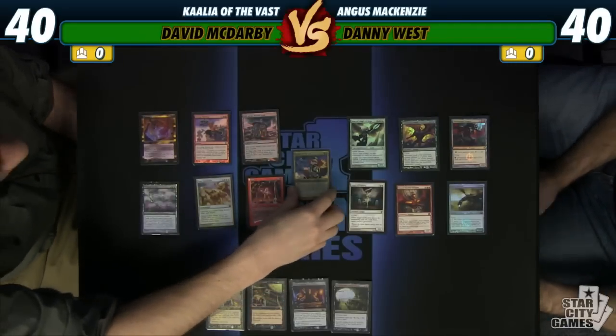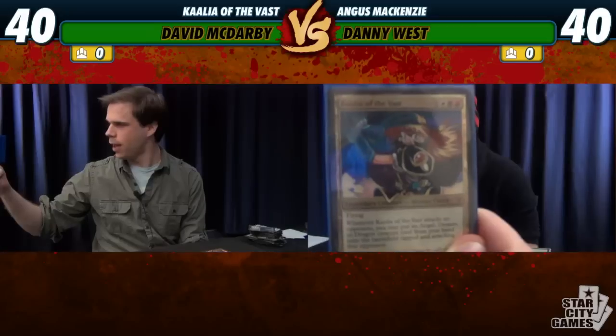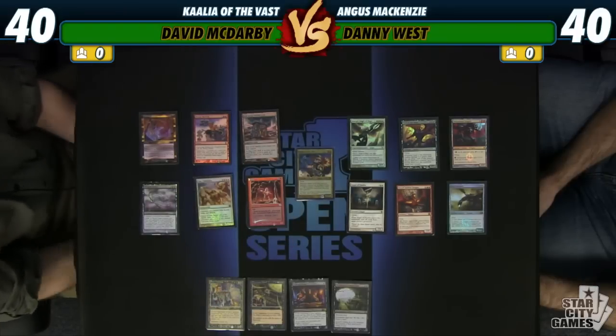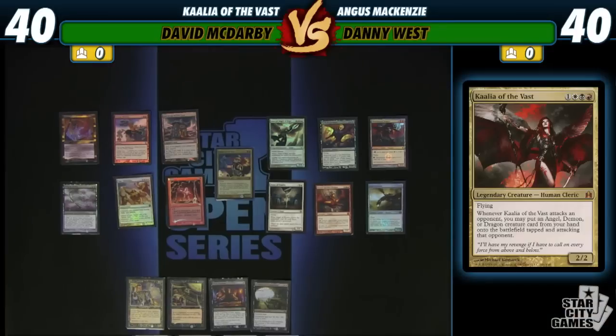Here's some of the sweet cards. The Kalia is altered by Eric Klug to be Lena Inverse of Slayer's fame — beautiful. Any Japanese cartoon enthusiasts out there like myself will appreciate that. Kalia is a bit of an aggro general, aggro combo kind of. In Commander, she cheats out angels, demons, and dragons to hopefully destroy your opponents with your huge fatties that cost you 4 mana to get into play.